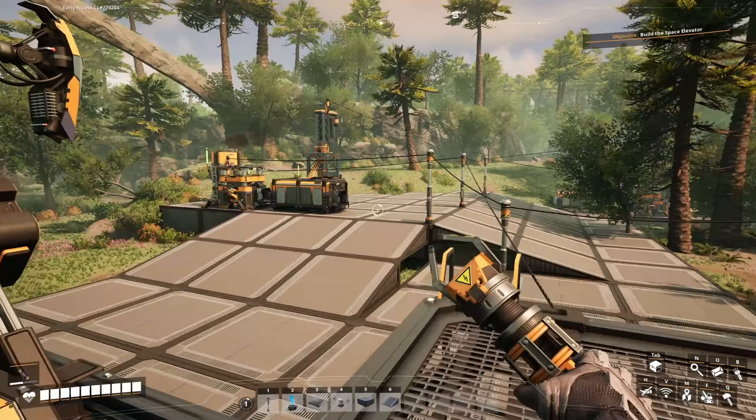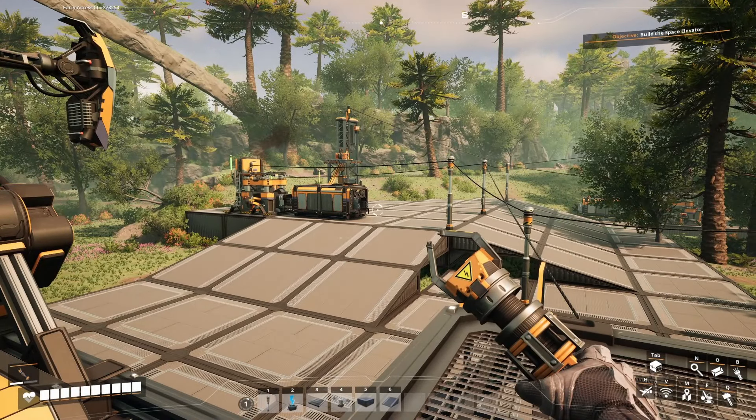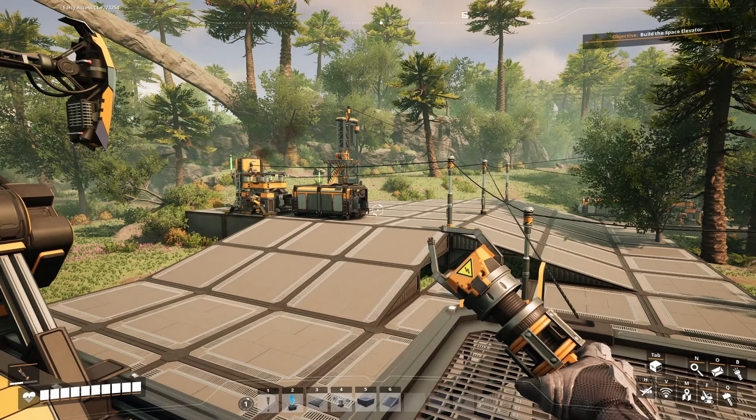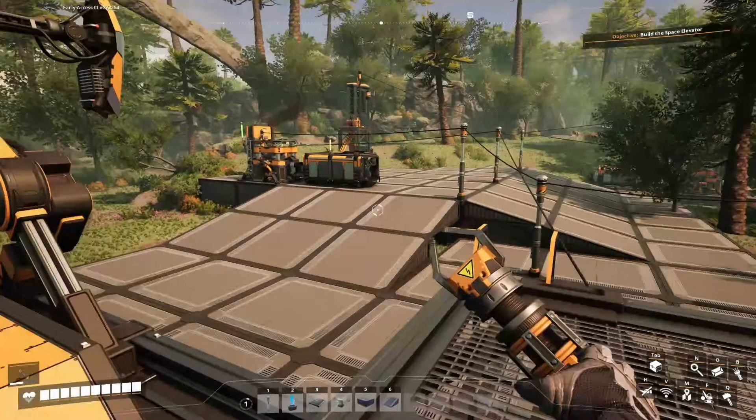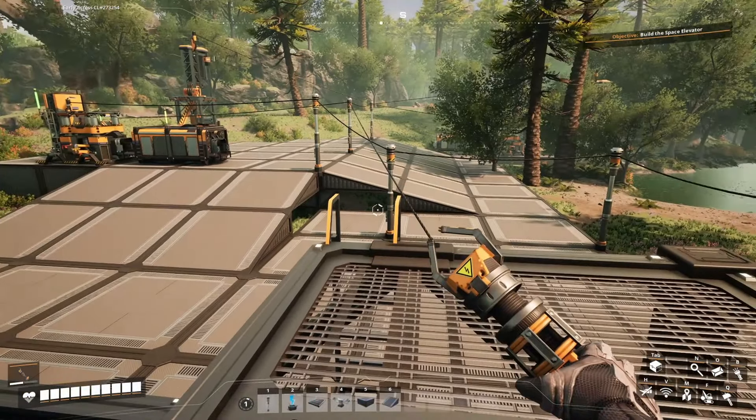Hi everyone, I'm Grattles and welcome back to Satisfactory Episode 3. The last time we left off, we automated some iron so that we got some plates. We have concrete over there, we have copper up there that's making us some wire, and we put down these foundations and we're standing on the hub.